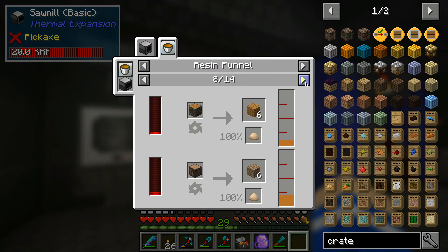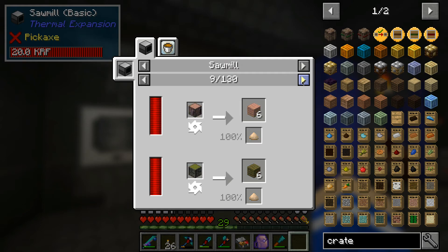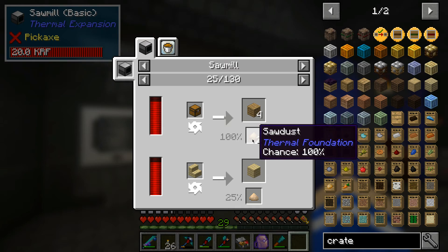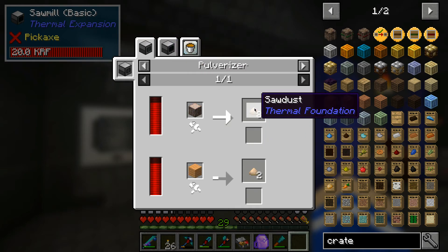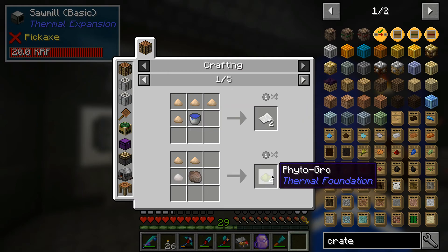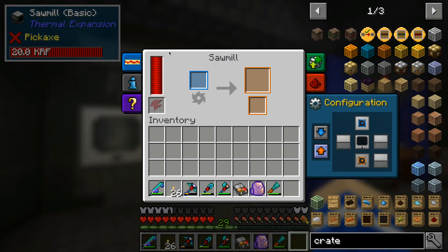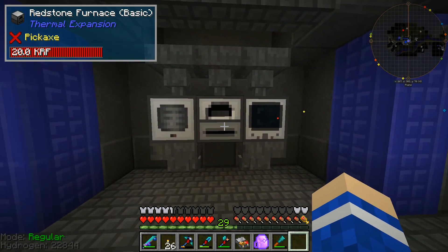Maybe we'll stick a resin funnel on this. I might talk about Thermal Expansion augments for machines in a later episode, but at the moment we don't really need them. This basically gets you a lot of planks from your logs using power. The sawdust can be turned into paper with some water, or you can make phytogro which is basically fertilizer, or compressed sawdust that turns into charcoal. There's a lot of cool things you can do with the sawmill.